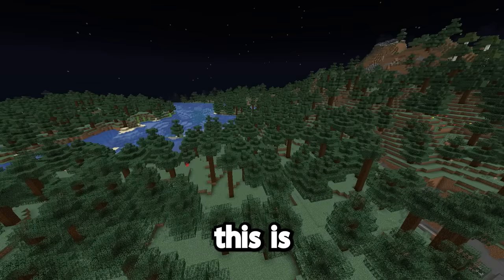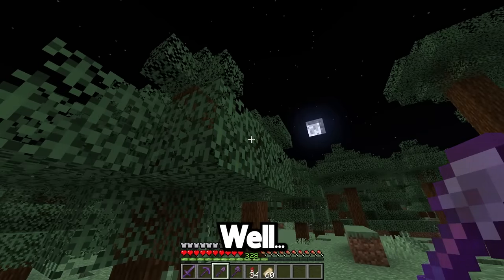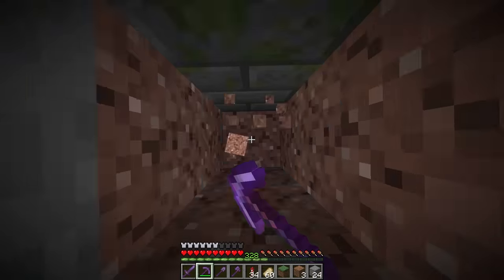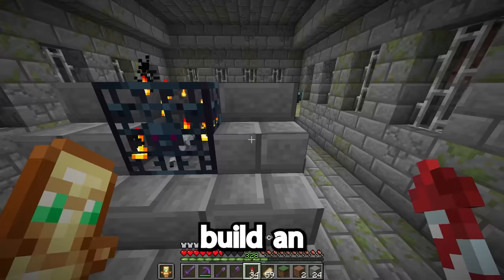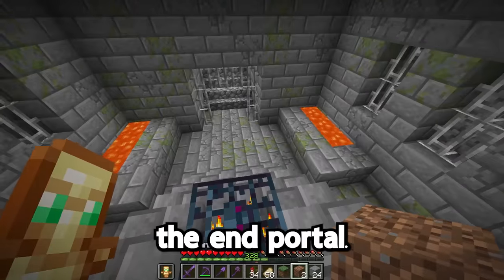I'm out in the middle of nowhere because this is where I'm going to be building my base. Why did I choose this spot? Oh yeah, there's lava. I should probably be holding this. Since you can't build an end portal, I'm going to build my base around the end portal.